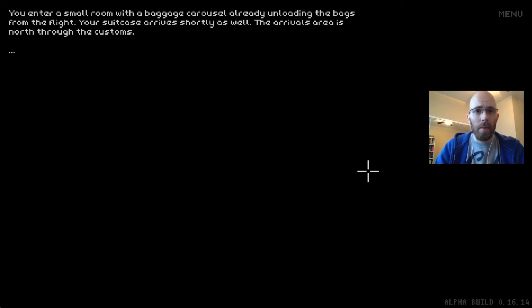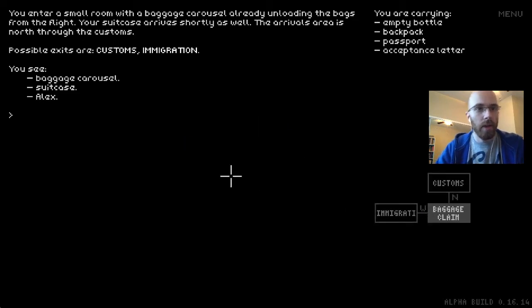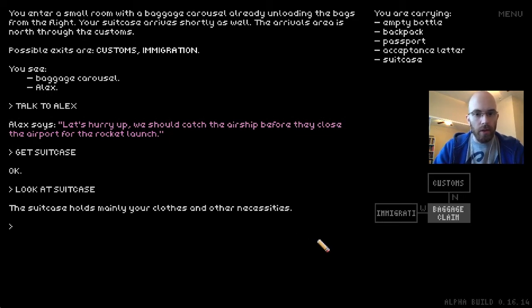You enter a small room with a baggage carousel already unloading bags from the flight. Your suitcase arrives shortly. Arrivals area is north through customs. There's Alex. Talk to Alex — Alex says 'Let's hurry up. We should catch the airship before they close the airport for the rocket launch.' That's why we only have that much time. Let's get the suitcase and go north to customs.